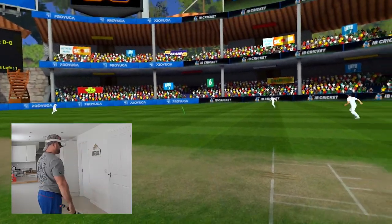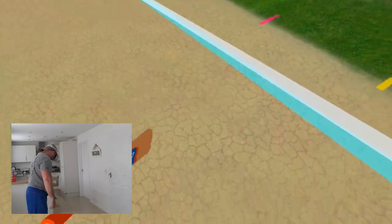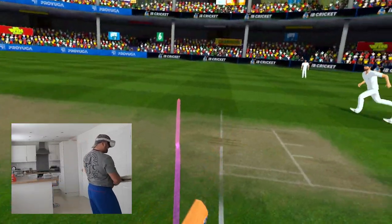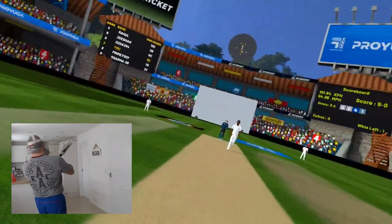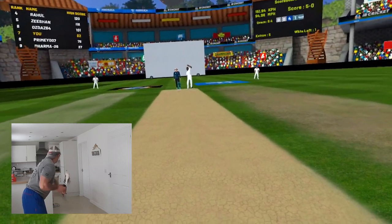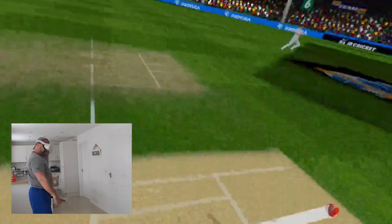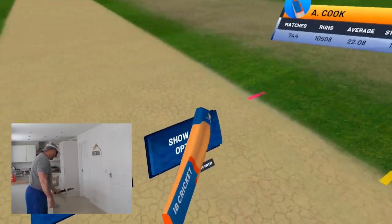And there we go — there's a first four. Anything pitched up, whether it's going to move in or out, I'm going to try and hit a boundary off it. There goes one run there probably. That's four wides. Edged and out — there's the first wicket down. This is what happens when I try to play too aggressively. Right arm fast — the ball does move around so it is difficult to try and score runs. It moves quite a lot.